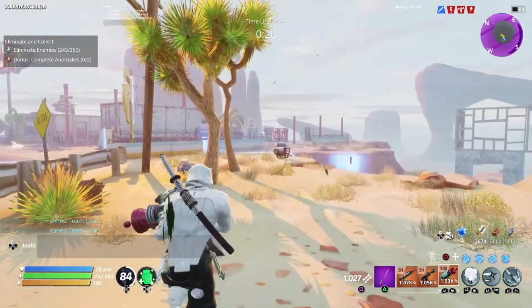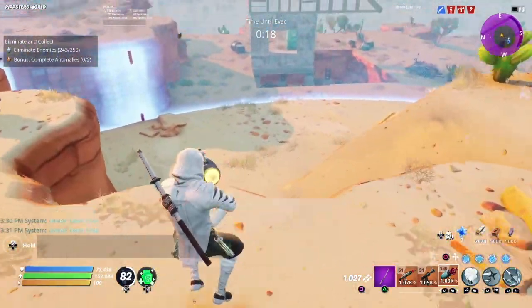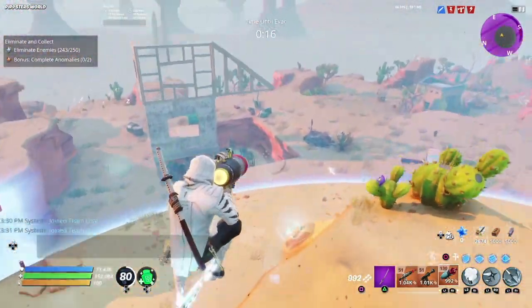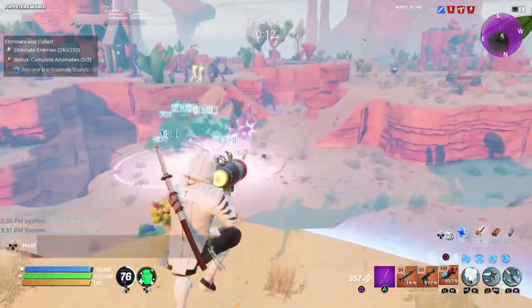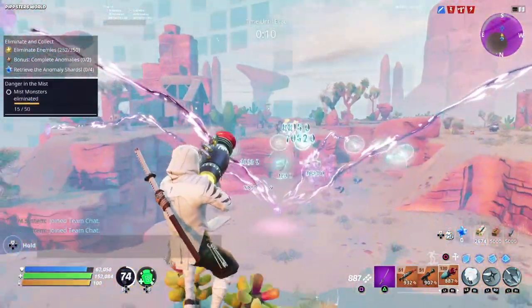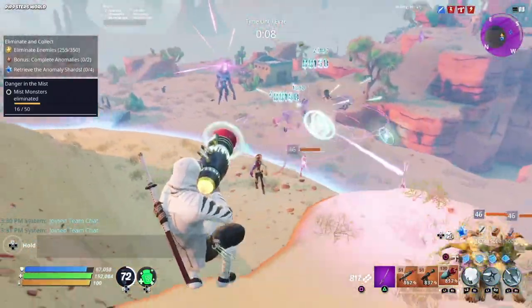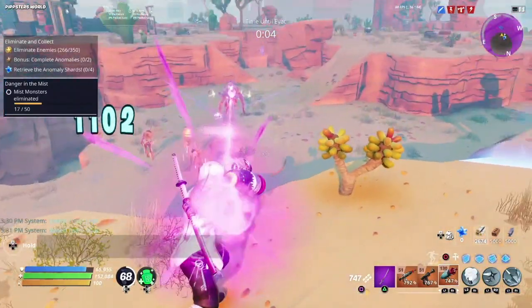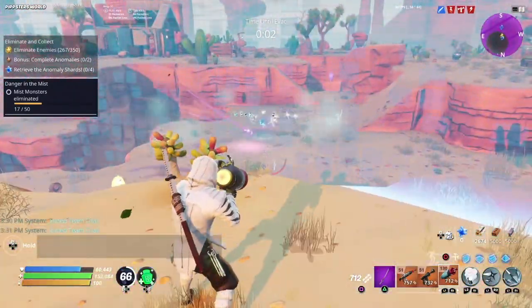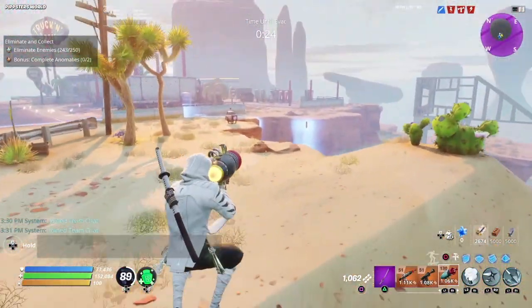The next gun I want to discuss is the De-atomizer 9000. I'm pretty sure this gun is not going to come to Battle Royale because it is super overpowered. As you can see in the gameplay, when you shoot one beam it explodes into multiple beams — it would just be a squad wipe weapon. I don't see them bringing this to Fortnite Battle Royale because it looks way too overpowered.